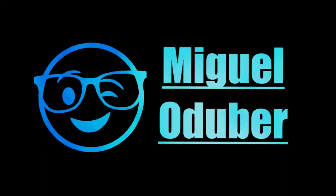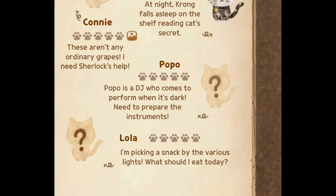Hey, what's up guys? In today's video I'm gonna show you how to get Popo. Popo is a cat that is a DJ who comes when it's dark, and you need to prepare the instruments to be able to get him. So let's move on to the instruments you will need.